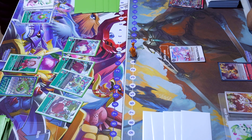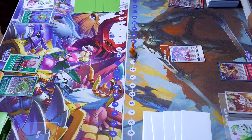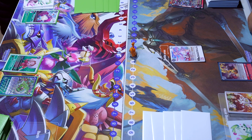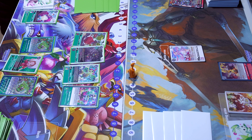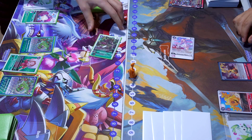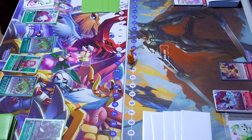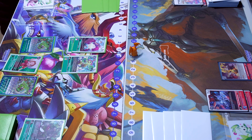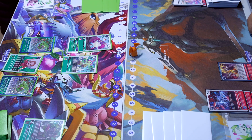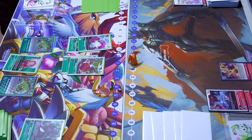Voitek digivolves the Mushromon in the back for two, plays another Green Memory Boost, digivolves the Bio Huck, swings into security which gets taken out, and digivolves another Bio Huck. He finishes off by digivolving into the Savior Huck for three. Voitek then moves the Mushromon up and plays the Palamon, grabbing himself the Sunflormon. He digivolves into Red Vegemon for one, passing back over to Brother Juan.